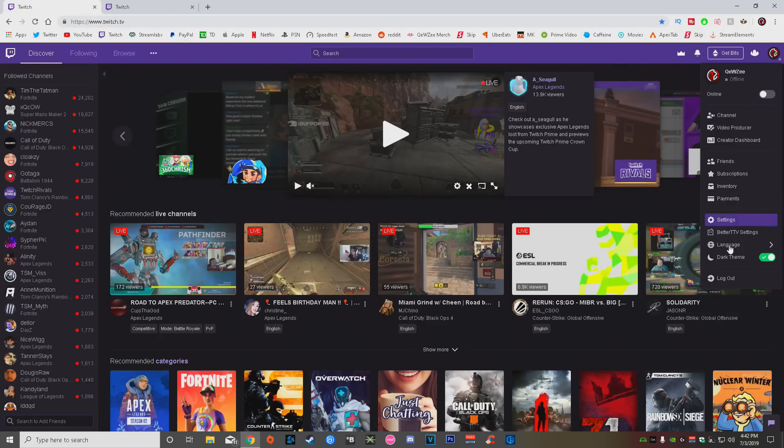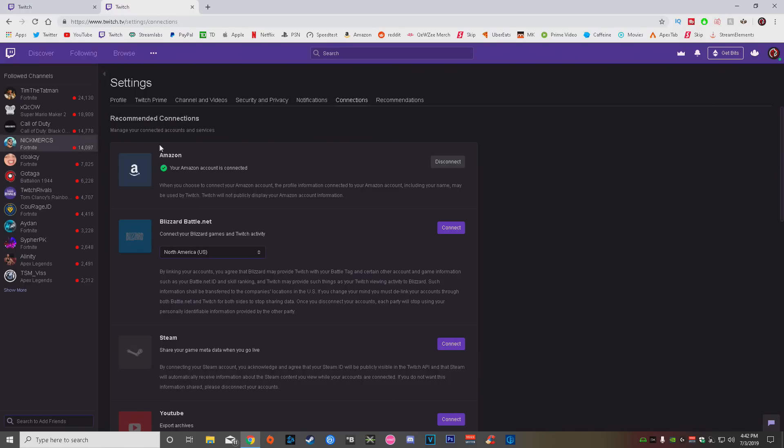Pretty much all you guys want to do is go here to Twitch, go to settings, and make sure right here you have your Amazon account connected. Make sure you have Amazon Prime on that account.